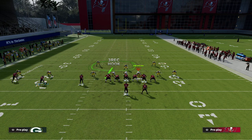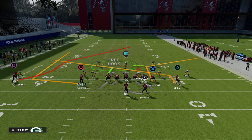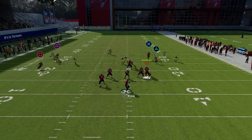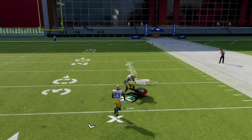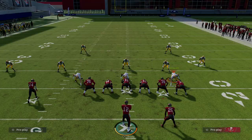We're going to motion the triangle receiver to the left and let him set his feet. I've found this makes the play much more consistent against man to man compared to snapping in motion this year because of locomotion. Once the S post crosses the face of the safety, you're going to pass lead that to the right — and as you can see, it's a really consistent Cover 3 beater over the middle of the field.